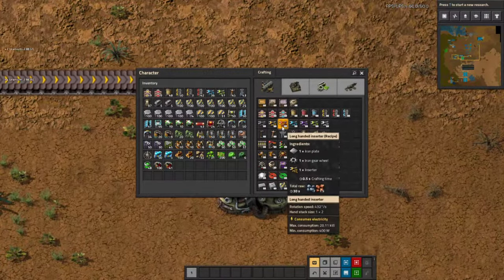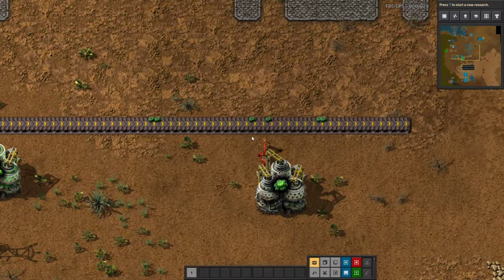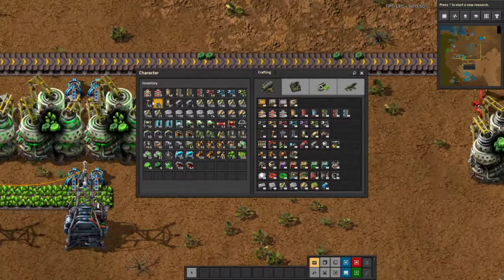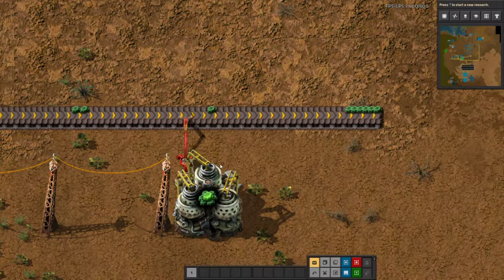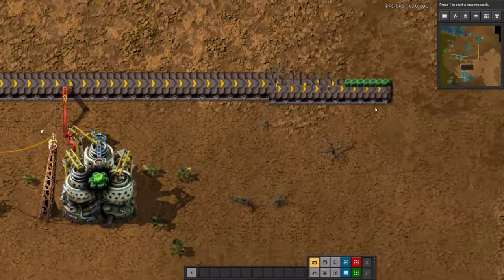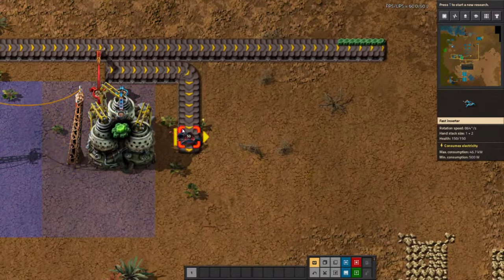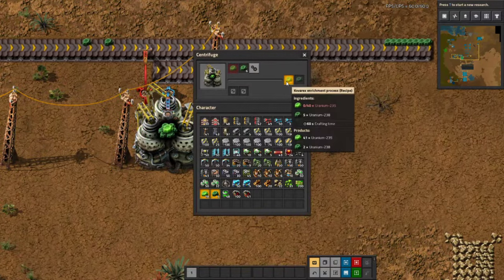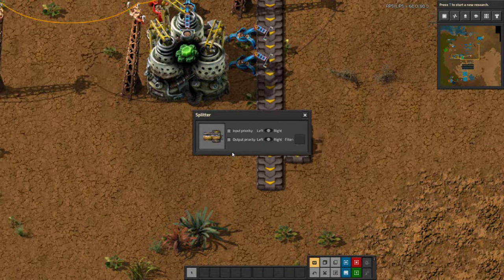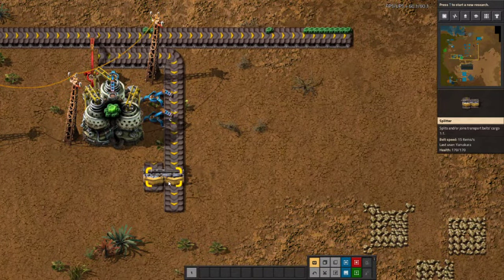Let's set this up as we speak. First off, we have our input — all our uranium is going right here off this belt. He's going to get his uranium-238 and uranium-235 off of this setup. Once he gets all his 235, he needs to offload it. So it's going to offload the 235, and we also want it to grab the good uranium back. The excess is going to get pushed down this line. This is where we're going to use priority and filter splitters.